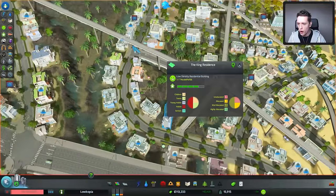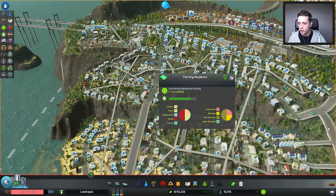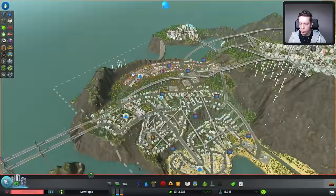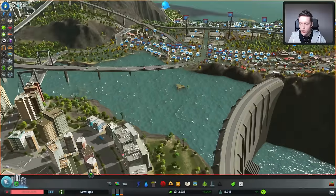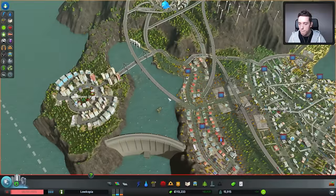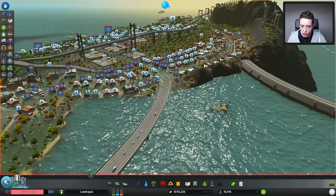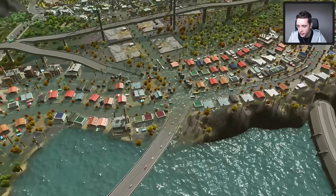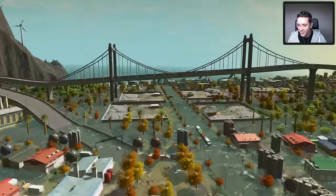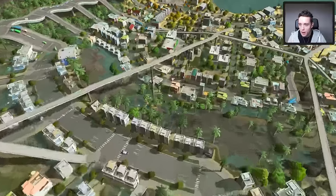Oh, what is this? Oh, no! There's a flooding! Oh no, what did I do? The question is how do I fix this? Let's have a look at the scenery right here. Turns out people don't really like my dam as much as I did.